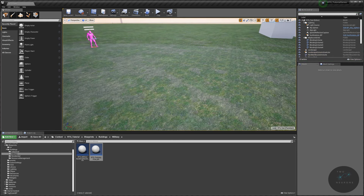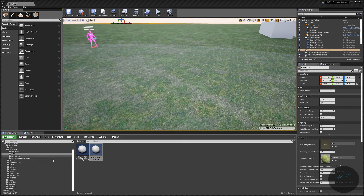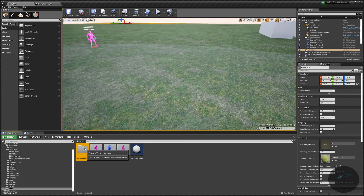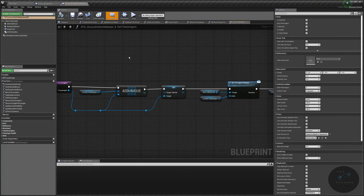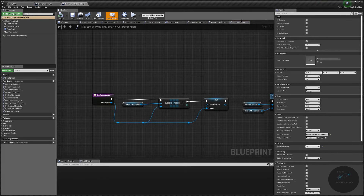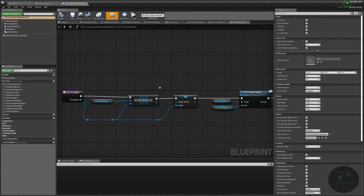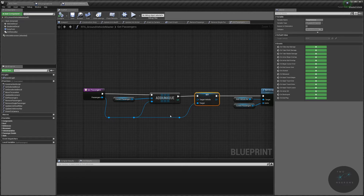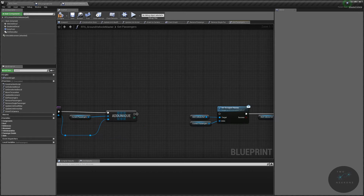Now let's take care of repairing vehicles. Open your units folder, get your engineer unit and your ground vehicle unit. In the ground vehicle unit, go to your 'get passengers' function — you'll notice we have an 'add unique' and then 'remove the target vehicle'. Go ahead and delete the remove, because we reset this in other places and leaving it in will cause issues for our engineer. Plug the add unique into our set occupant list.